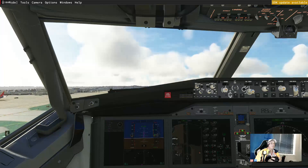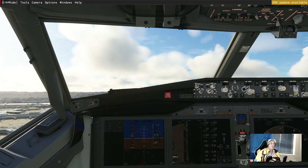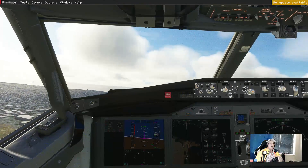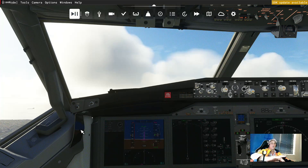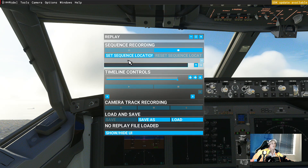We're recording now — recording our departure. We take off, bring up the gear, and the replay mode is recording everything I do. I do a bit of rocking on the plane, like we're hitting some turbulence. Then I hit Pause on my keyboard, come up to the replay mode, go to Sequence Mode and hit Stop.